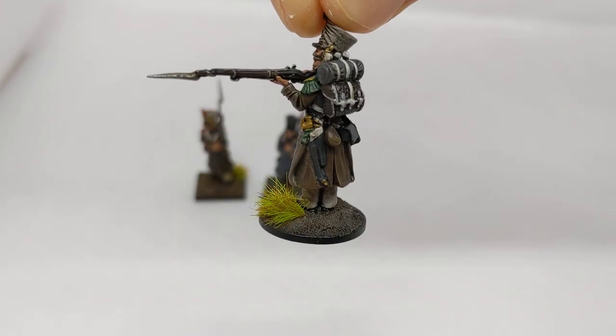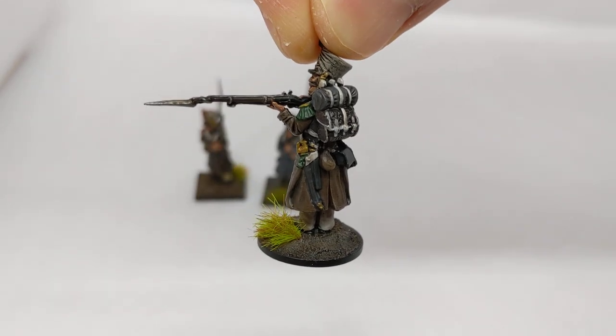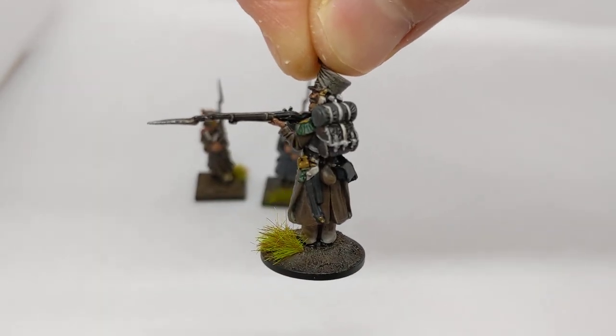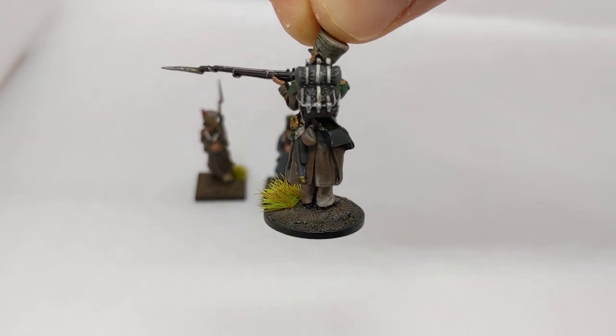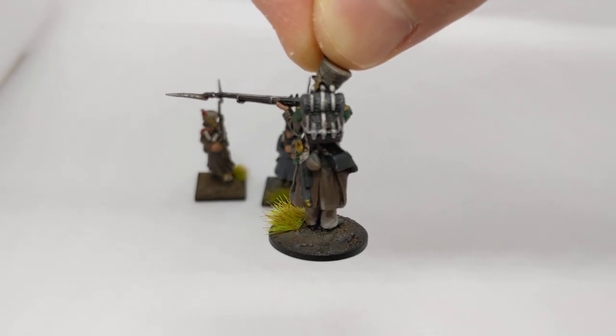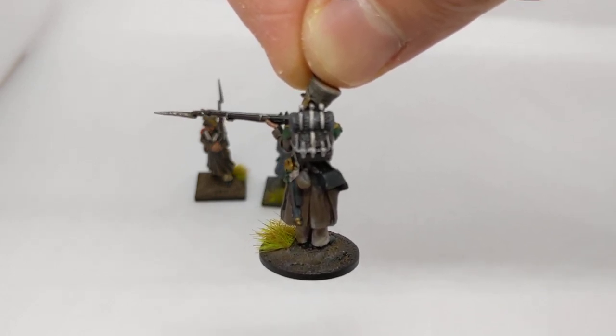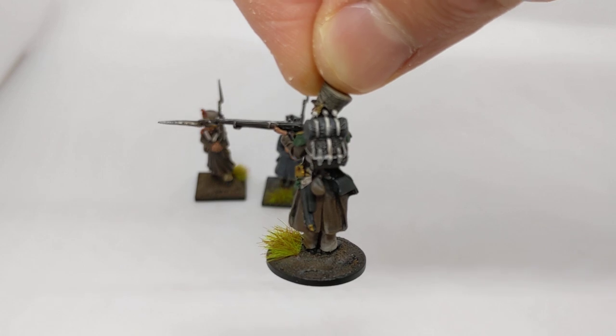On the Victrix models the short sword comes moulded onto the body. On Warlord Games or Perry miniatures it will actually be dangling from the pack, so when you're sticking the packs on the models, keep the ones with the swords for the elite companies.